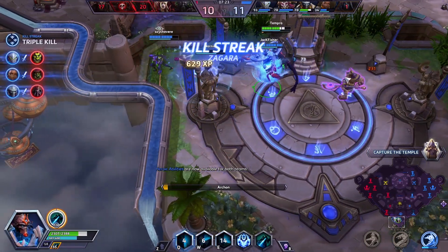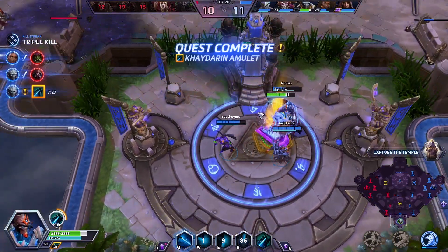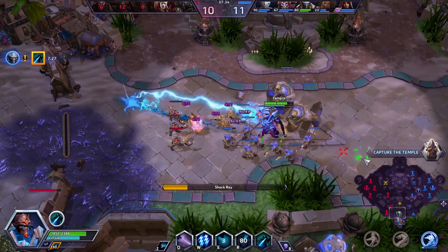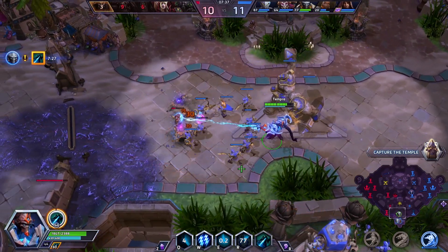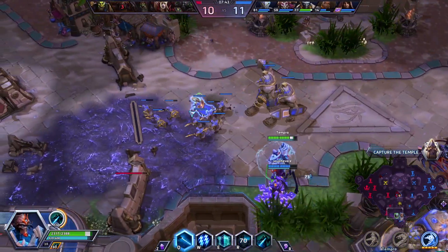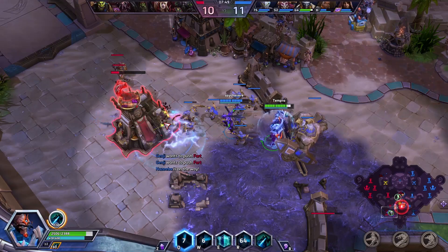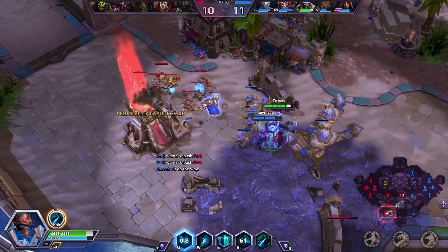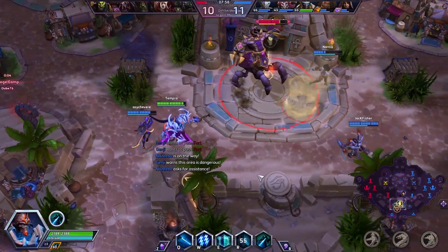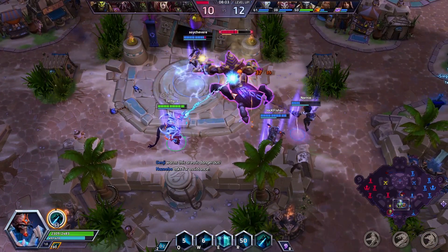I think I used that Force Wall too early because she wasn't actually trying to run, but we picked up the kill. I will say I like the Q build a lot better, even the hybrid build where you get additional range on your Psionic Storm. I like range on Tazar now because he's really squishy. They did decide to keep experience globes in the game as a permanent feature, and you do still get periodic XP bonuses from defeating structures.